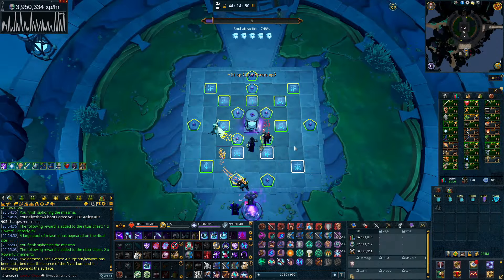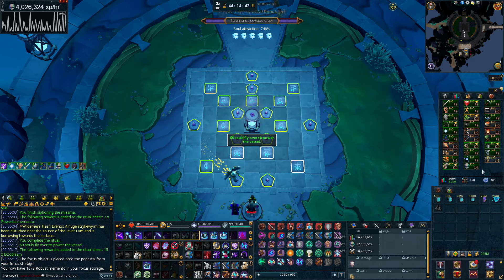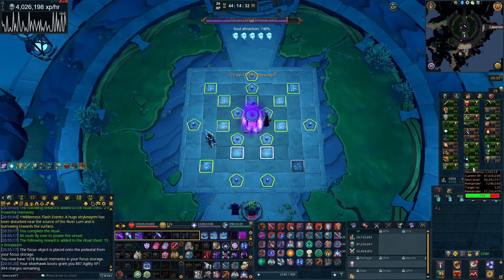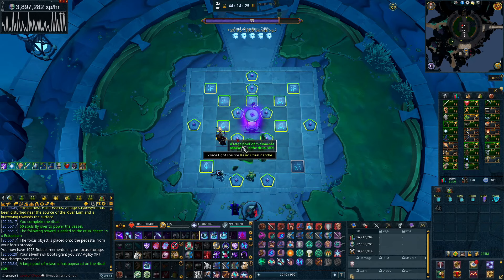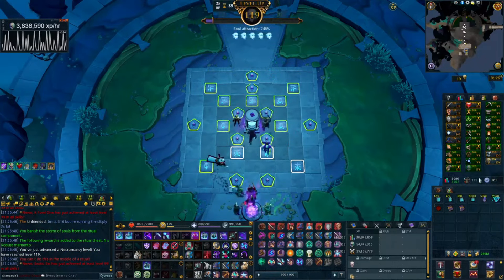I've been doing this for 15 minutes or so, and it looks like I'm getting around 4 million Necromancy XP per hour, which is awesome. I have about 17 million XP to go, so this should only take about four hours to get to level 120. It's kind of crazy just how fast you can train Necromancy right now — 4 million XP per hour is fantastic. That's level 119 Necromancy, so only one level to go.